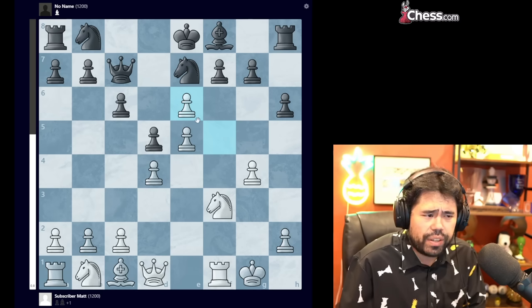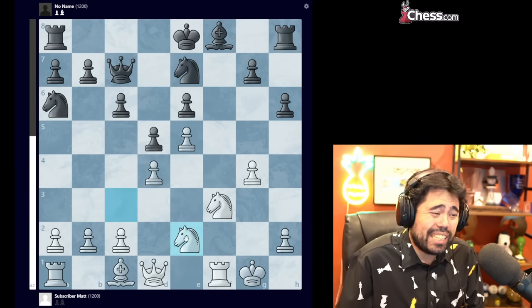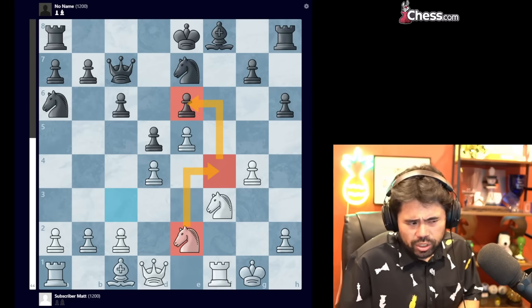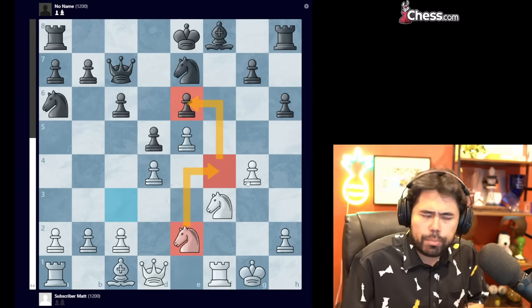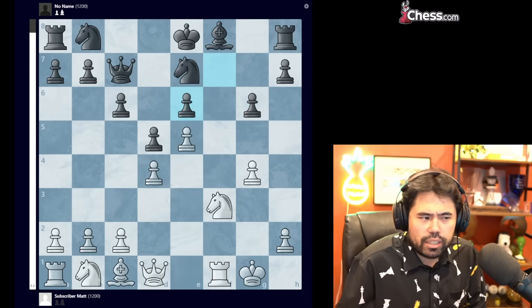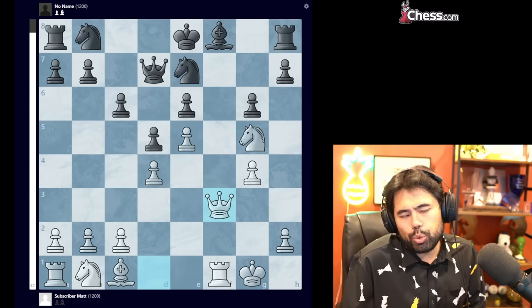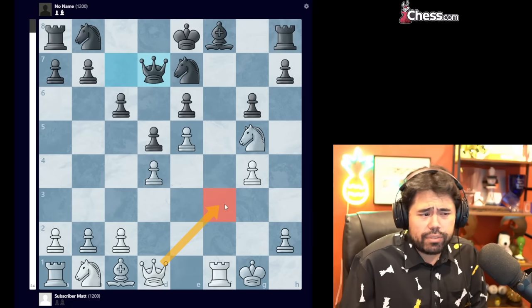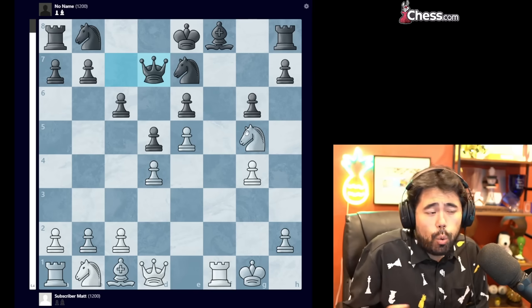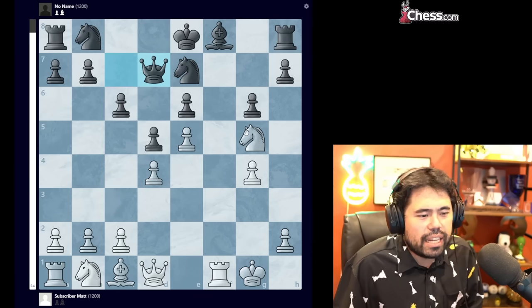So h6 is a move to stop the knight g5 idea. However, white can still prove an advantage with pawn takes, knight to c3, knight a6, and knight to e2 — rerouting the knight to f4 where it can attack the pawn on e6. So here we get g6 played by No Name. Subscriber Matt trades on e6 and plays knight g5 — excellent move. We get queen d7, and now he goes queen f3. Queen f3 and knight f7 are both great moves; it's more a matter of stylistic preference.